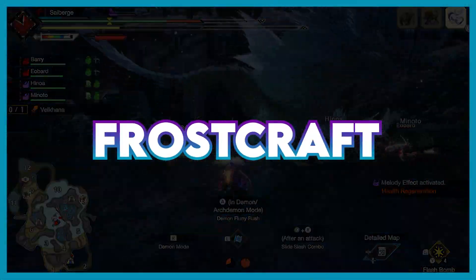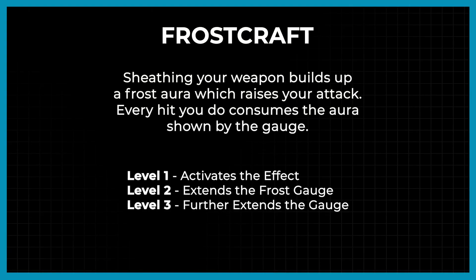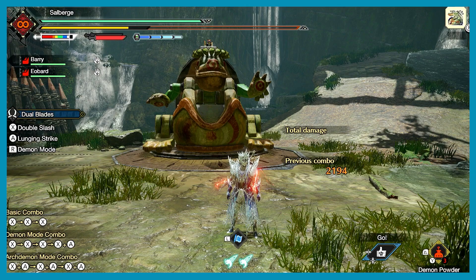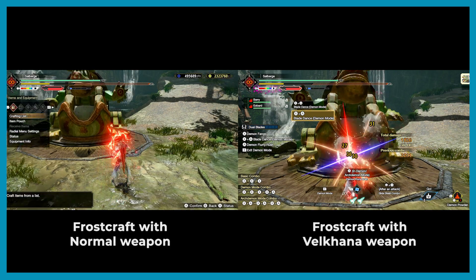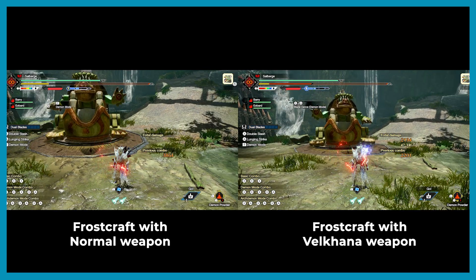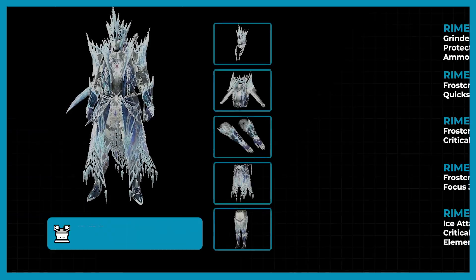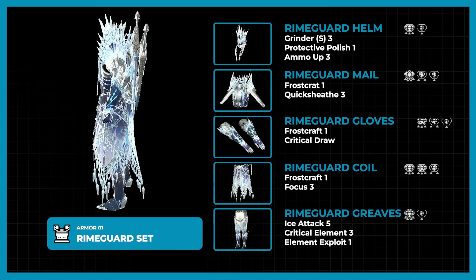Let's briefly talk about the new skill Frostcraft, which comes from the Rimeguard set. It was earlier introduced in Iceborne and was commonly used by Greatsword and Longsword users alike. Basically, what the skill does is build up the Frost Gauge while you are sheathed. While you are in this Frostcraft state, you have an attack boost, though the boost goes down every time you attack. The armor set comes with quite good skills that really bring out Frostcraft's potential.